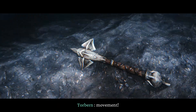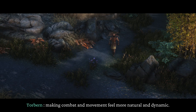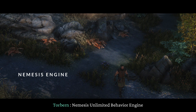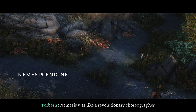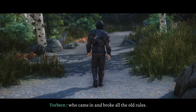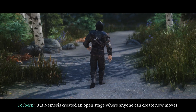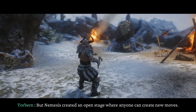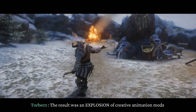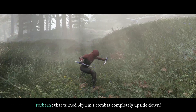Now we get to the exciting part: movement. These tools breathe life into the game's characters, making combat and movement feel more natural and dynamic. Nemesis — Unlimited Behavior Engine — was like a revolutionary choreographer who came in and broke all the old rules. The old master, FNIS, was very strict and controlled everything. But Nemesis created an open stage where anyone can create new moves. The result was an explosion of creative animation mods that turned Skyrim's combat completely upside down.